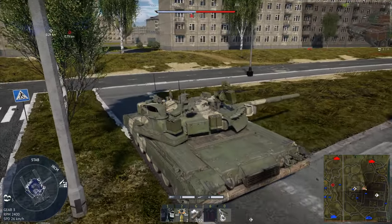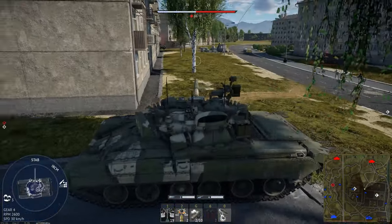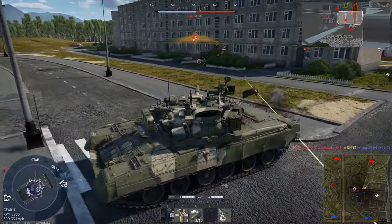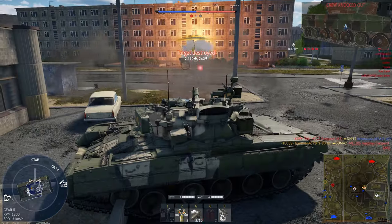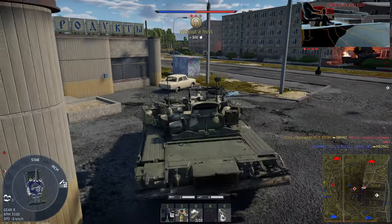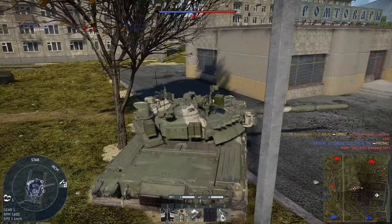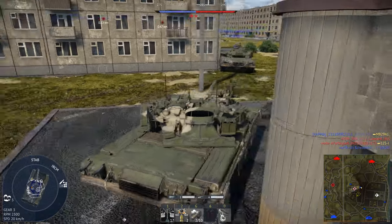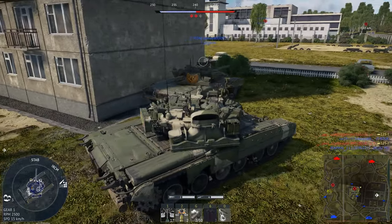There we go — we got his barrel. You know, you don't really think of doing that, but maybe you should because it's quite an easy way of getting a kill. Unfortunately it only spalled enough to kill his engine, but we can just go around here, shoot him in the side, and that gives us another kill. Looks like there's someone on B, so we should probably go deal with that. I'm going to have this BVM be my bait or at least my spotter, so hopefully it'll help me out.